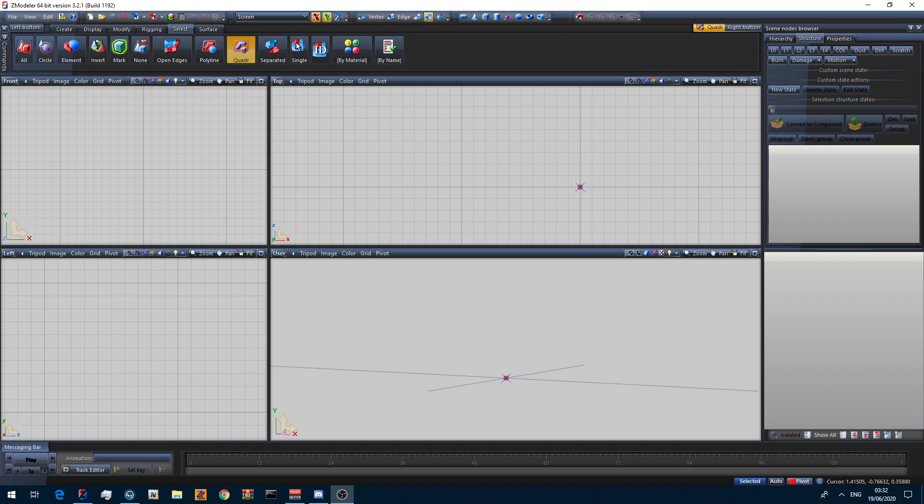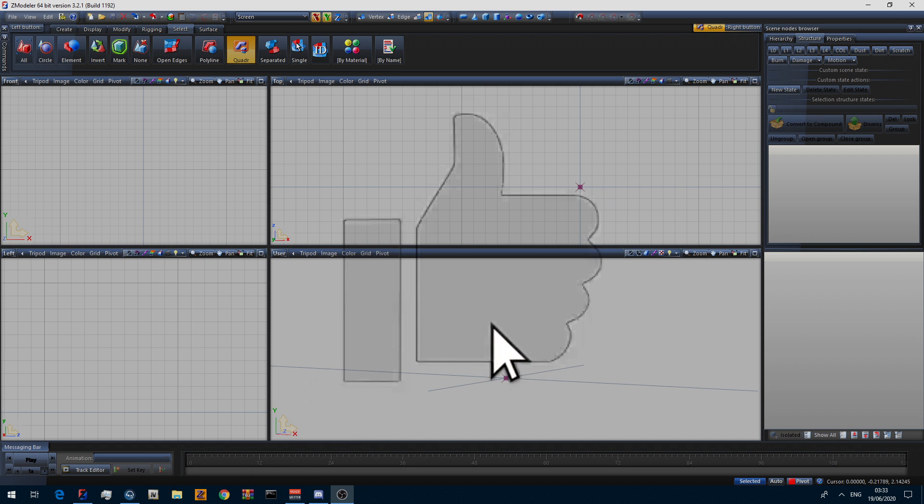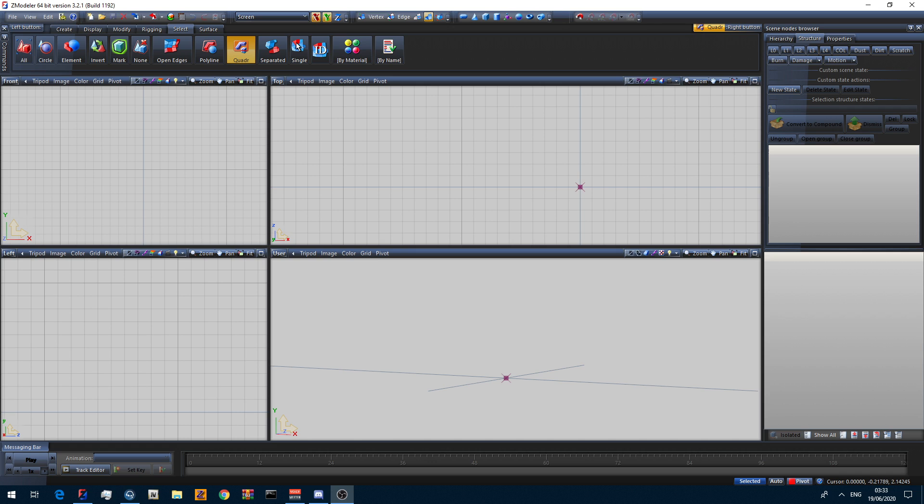The first thing I would do when making a car is figure out what car I want to make. For the sake of the tutorial I am going to make an unmarked pack and then release it on my Discord for sale. I'm going to start with a Dodge Charger, and I might do an Explorer and then add a Tahoe, and so on.